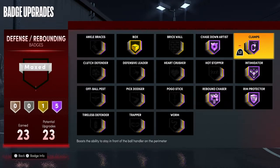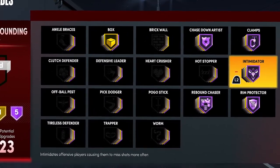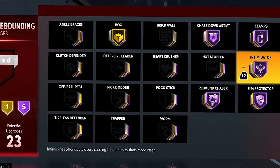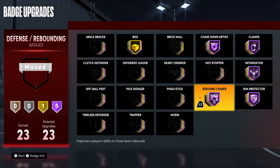Clamps is basically a counter to Quick First Step, so people just can't blow by you all the time. Intimidator is really good — have it at least silver, but max it if you're able to. It's an amazing badge because it helps so that people can't hit crazy shots on you; if you actually get a closeout it'll count as a contest instead of being wide open. Rebound Chaser — I slept on this badge in 2K20 and thought Box was better, but have it at least bronze. Without this badge, if the ball comes near you, you're not going to get a rebound animation — your guy will just jump next to the ball and the defender will grab it. I maxed it because it's a really good badge.